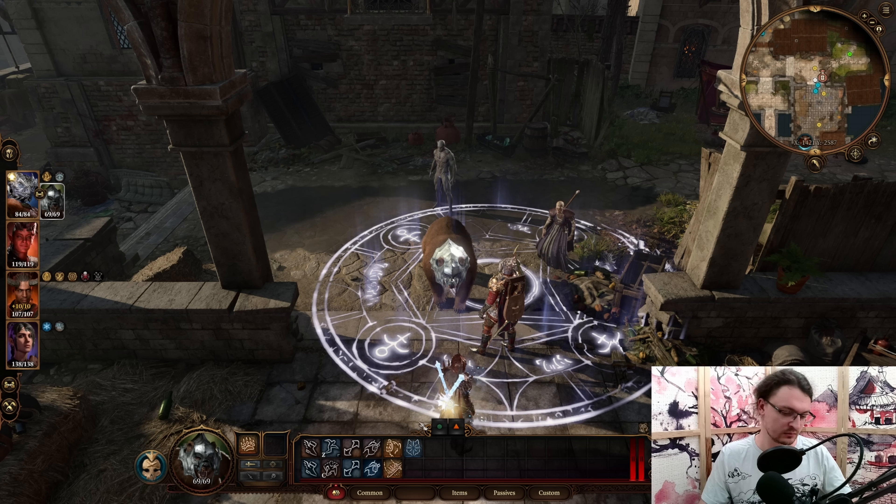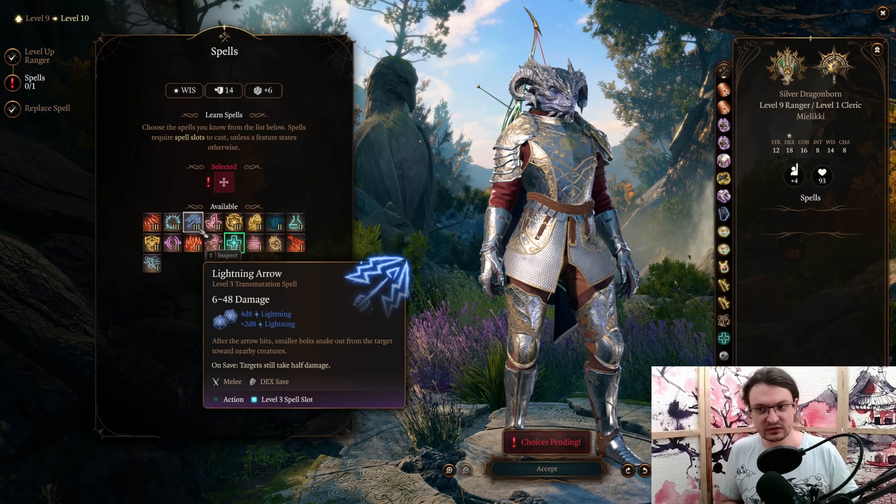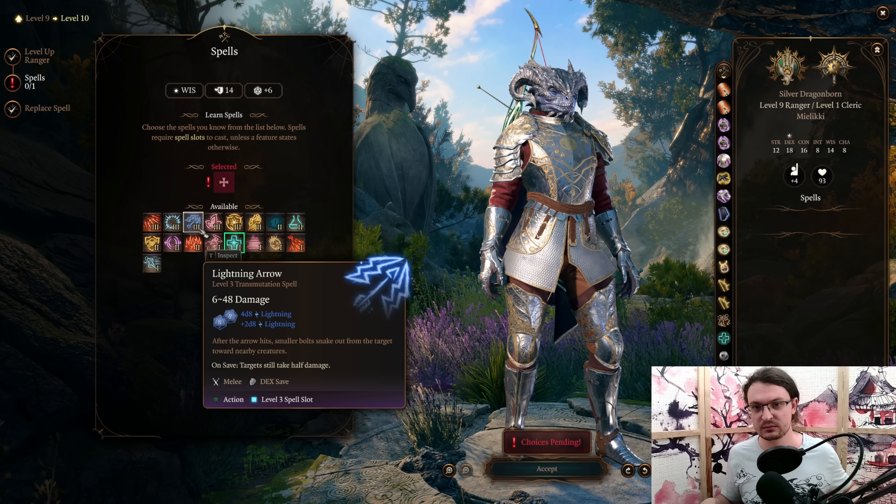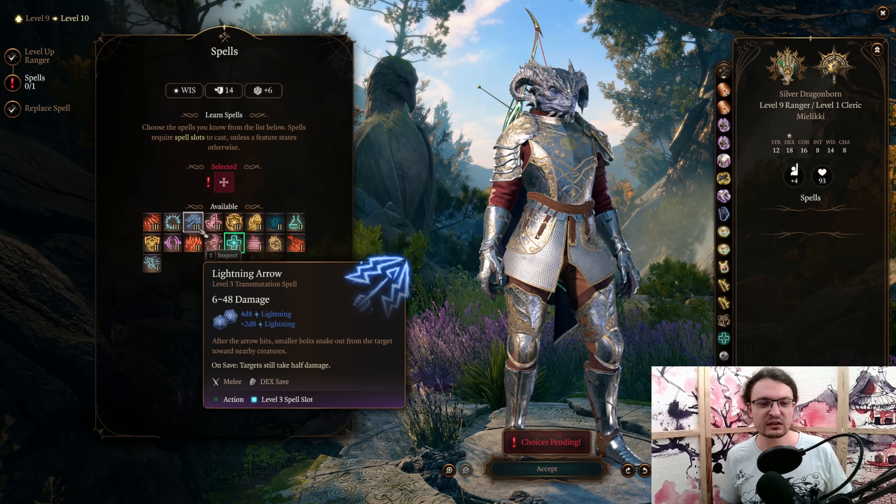At level 9, we get access to level 3 spells. Some builds recommend Lightning Arrow, however it is based on our Wisdom casting modifier, which is only plus 2. We have no gear to boost this, so it is going to never hit. Dealing half damage with Lightning Arrow is 3 to 24 — it can be good, but I would much rather attack with regular attacks and use a Lightning Arrow from my inventory. So the best option is Daylight. For the favored enemy at level 10, we go with Sanctified Stalker, and Wasteland Wanderer Fire for the Natural Explorer, as there are quite a few enemies with fire and poison damage in Act 3.